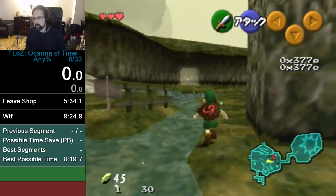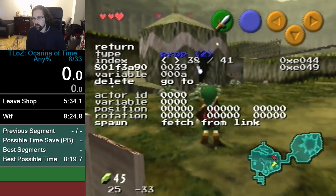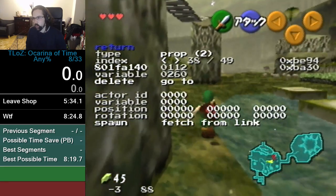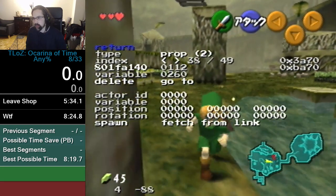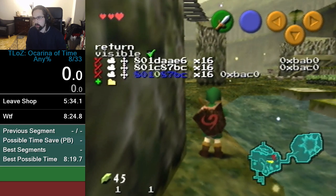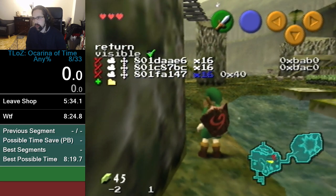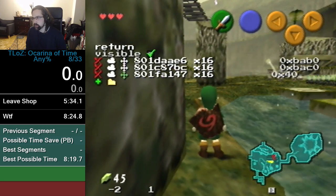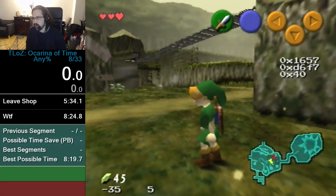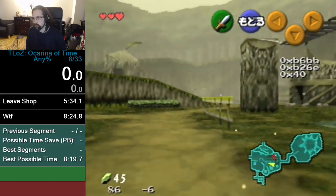This actor controls the blue rupee that you get from jumping across these stepping stones. It will update when you look at it, and it will cull — meaning stop updating — when it's sufficiently far off camera. So we're going to put a watch at 801FA147, and that number will read 4 when the actor is active and 0 when it's not. You can see when it gets far enough off camera it will cull and turn to zero.